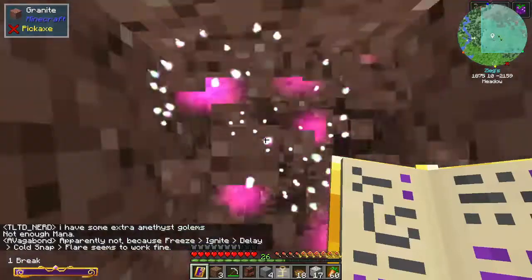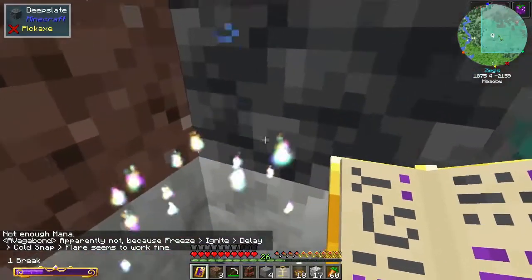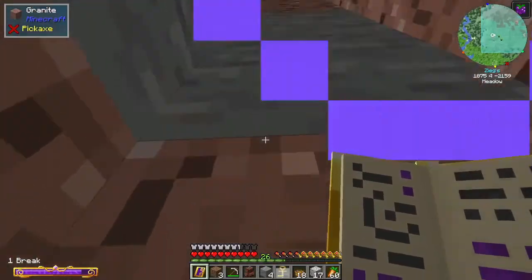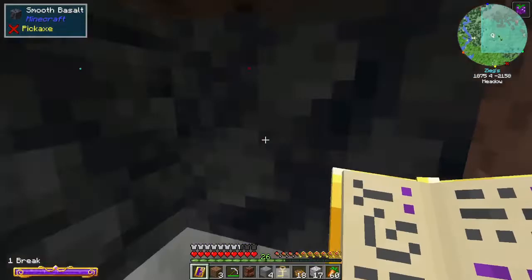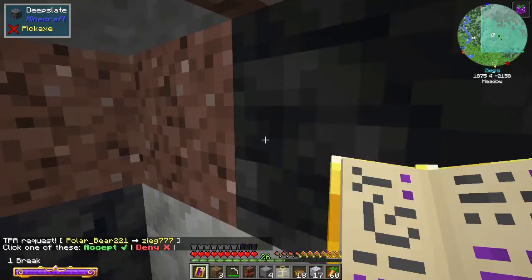Or I'll fall into lava. We're at Y10. There we go — perfect. We have ourselves our first geode, and it is within our chunks, which is nice. I might try to explore, see if I can find something that's a little more centered here, although this should still be loaded. I think this will be loaded, so it's probably fine.